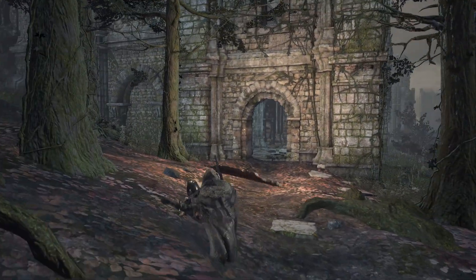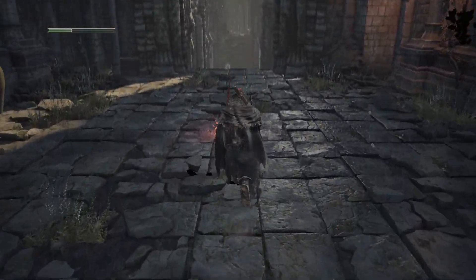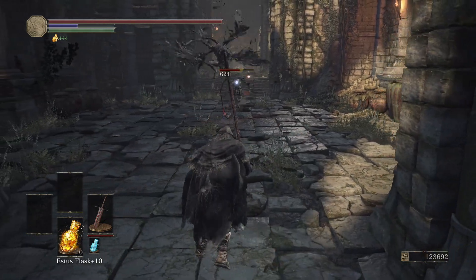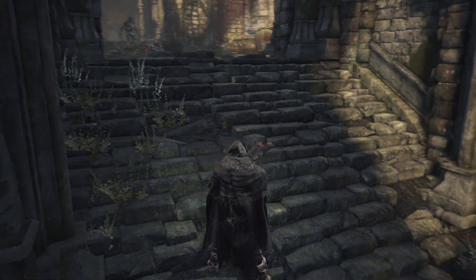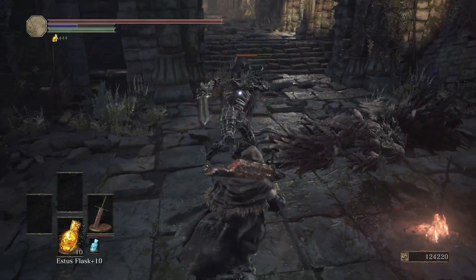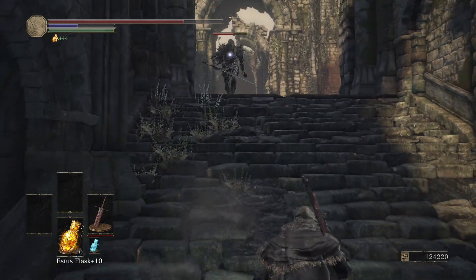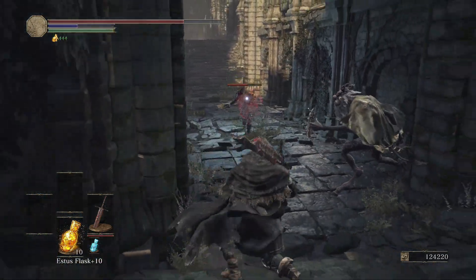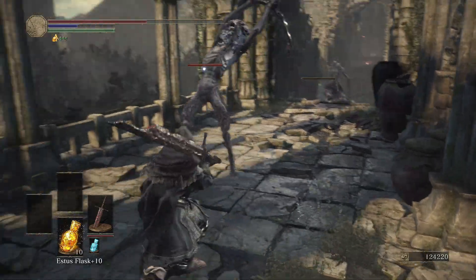Oh hello dark wraith, don't mind me just going this way. Is he gonna follow me all the way over? The answer - yes he will. Oh this is happening - because they fight other enemies! Oh dude that's really cool. Can I get him to fight the other guy down here? Question is how many guys can I get this dark wraith to fight before he gets aced himself? They're just gonna kill him - it's hilarious.